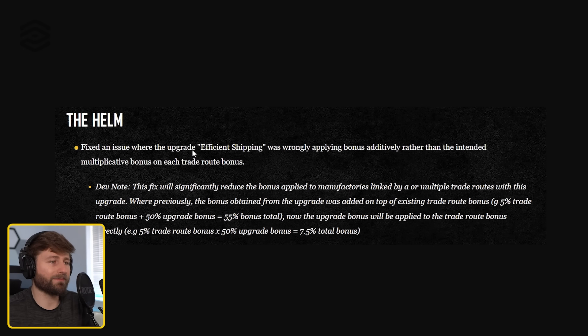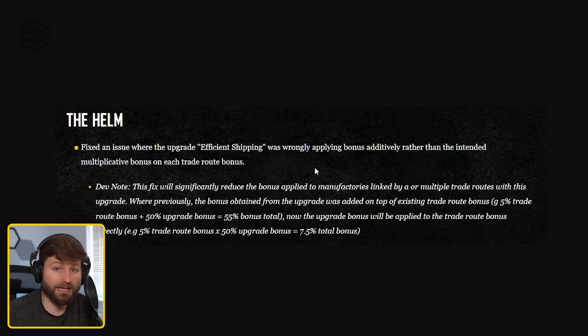Starting with the most destructive, impactful change, and that is to Efficient Shipping. This upgrade would basically increase the gain that you would get from trade routes to your different factories. This was pretty significant, especially for the number one city, Harufu. What was happening was it was being additive instead of multiplicative in their percentage gain, resulting in a 55% bonus gain instead of 7.5%. That's supposed to be 50 instead of 2.5 — a huge, huge decrease.